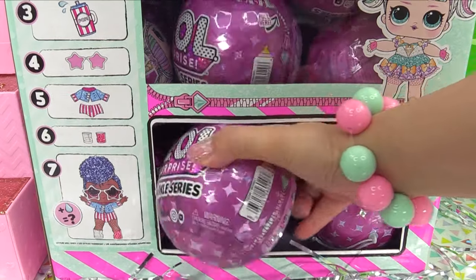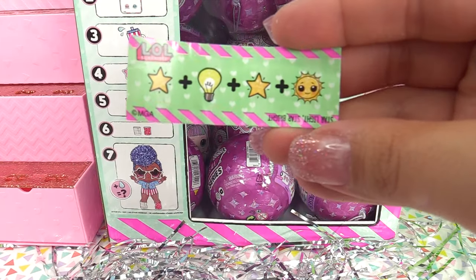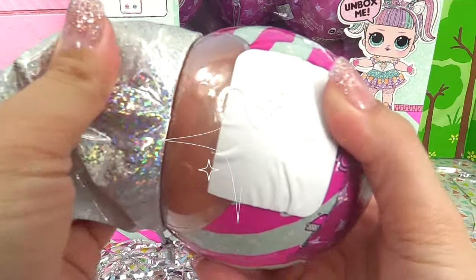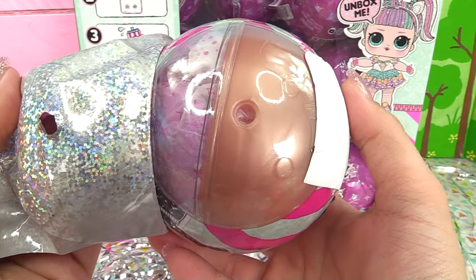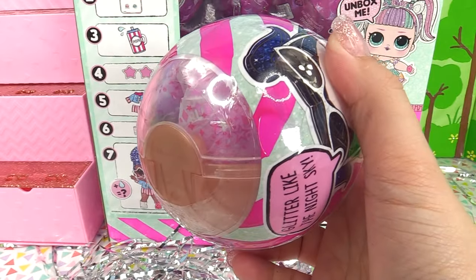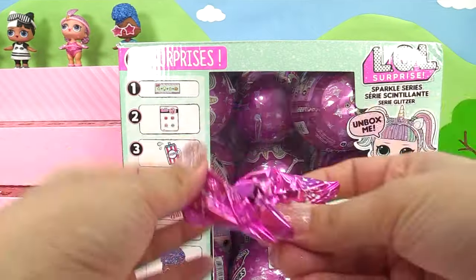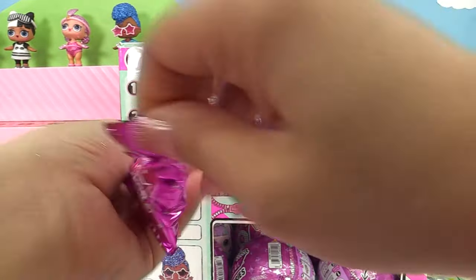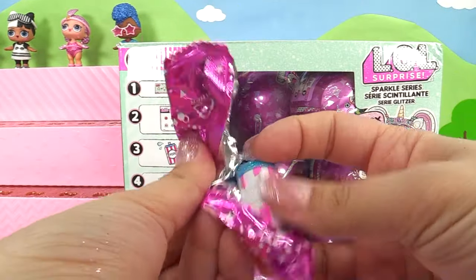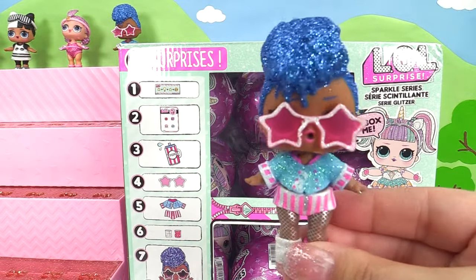Next ball up — hopefully we have better luck in this one. Secret message is the same one: 'Starlight, star bright.' And check it out, guys — we've got a gold ball. Does this mean we've got another Independent Queen, because I know she came in a gold ball? Or do we have Boss Queen? Let's see. First bag — it'll give it away. We've got another Independent Queen! Here she is, Miss Independent Queen.